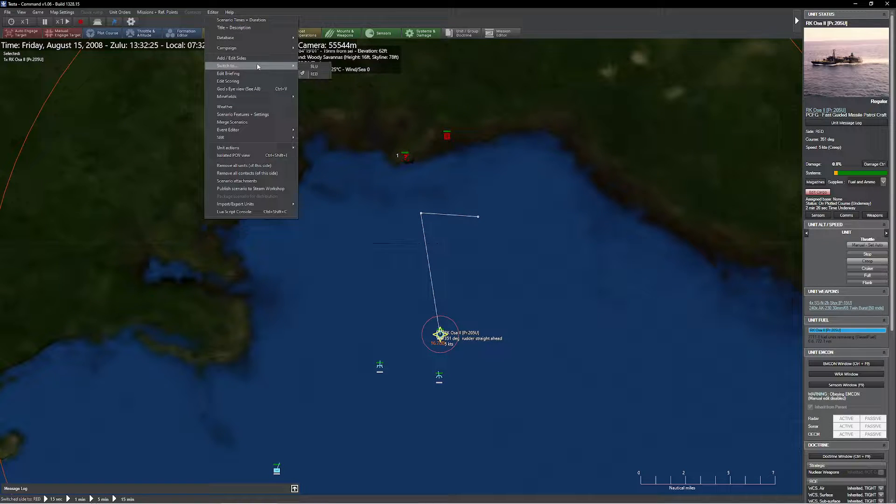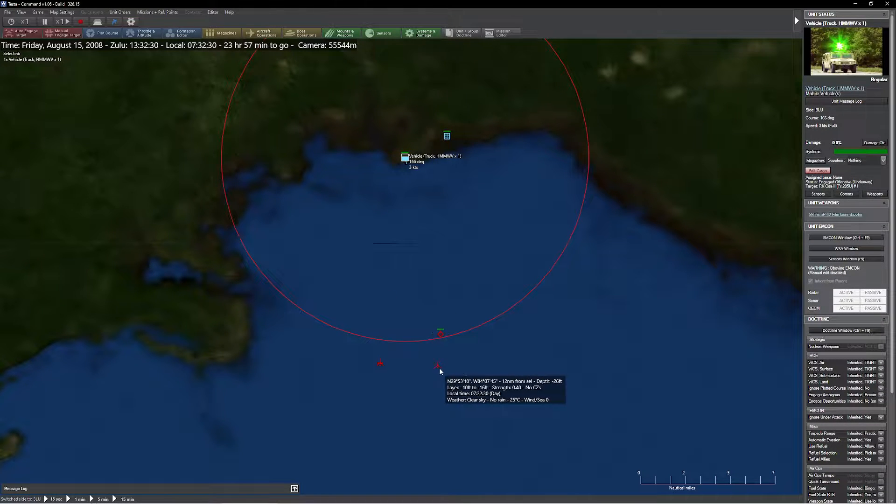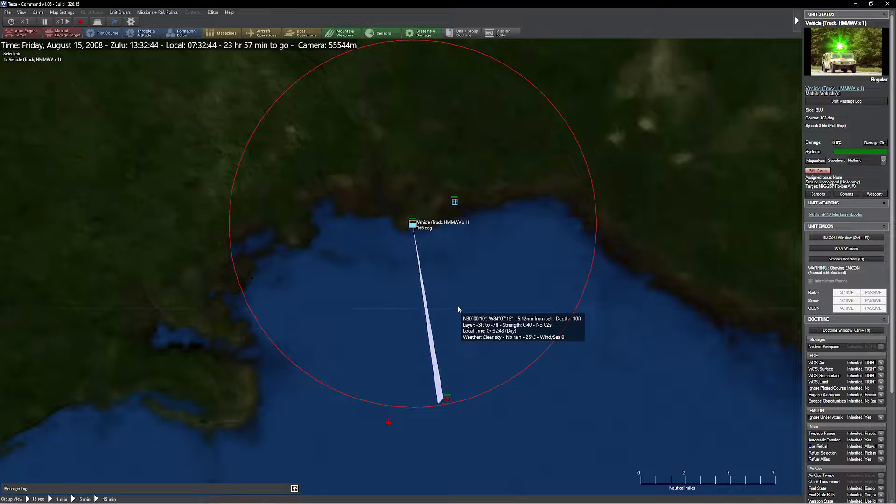Speaking of a lack of control, watch what happens when we dazzle something else. We have an aircraft approaching — it's a MiG-25P. Now aircraft are a little bit more challenging to dazzle. The first problem is distance; we have a 10 nautical mile range here. As the aircraft gets into range, we're also going to be blasting the bottom of that particular target. You'll notice I'm starting to dazzle.